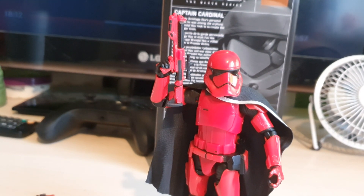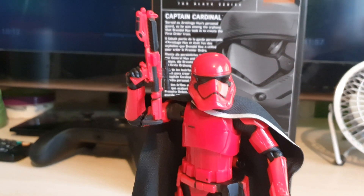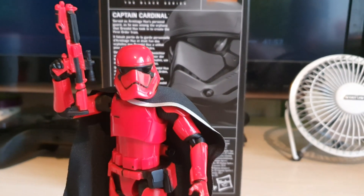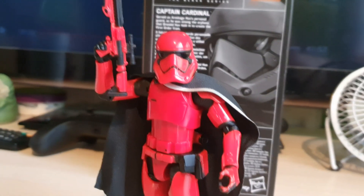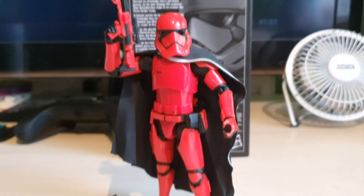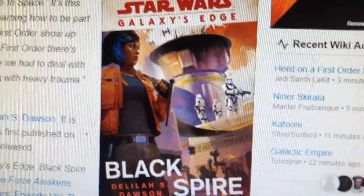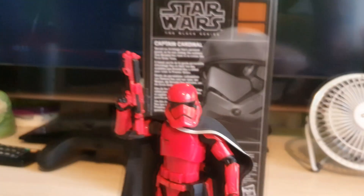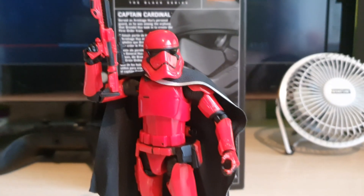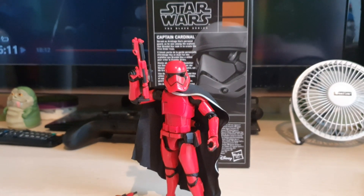Both books are very worth picking up — they're both by Delilah S. Dawson. You can get them on Amazon; I'll leave a link in the description if you're interested. It basically fleshes out all these cool characters, and I hope we're going to see more characters like this brought in — it's nice to have characters that aren't just from the films. I would still love for them to give us Vi Moradi as a figure because she's really cool and very different. Please do pick up the novels and definitely pick up Captain Cardinal because he is absolutely amazing.